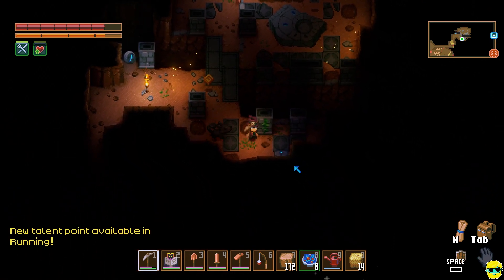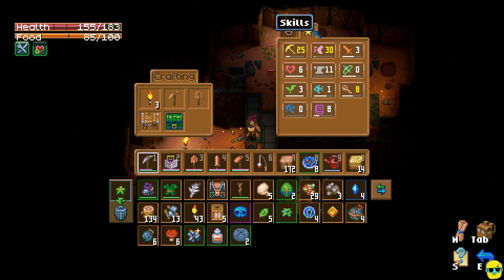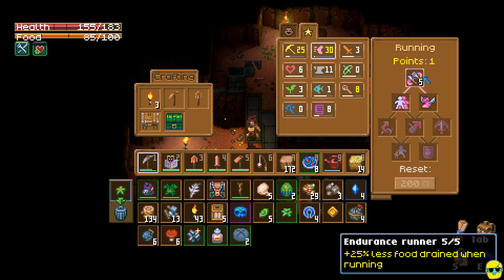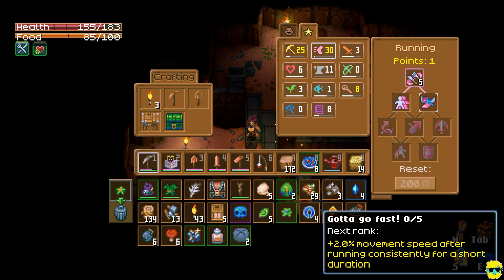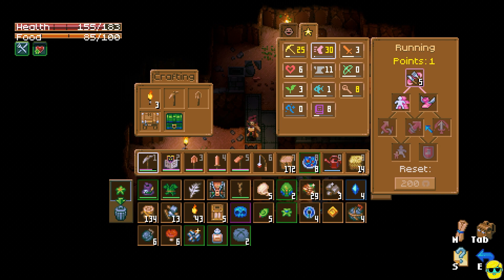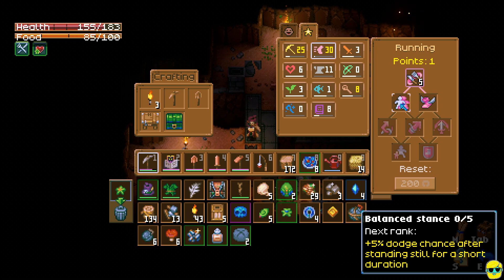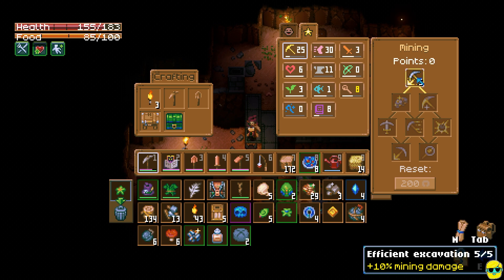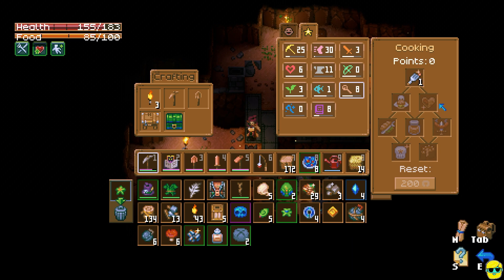Talent point! Check it out — running. Hey, look at this. I moved to the next tier, so it's movement speed or 5% dodge chance after standing still. I don't even know how to dodge. Want dodge? And then 5% food from cooked food — that's great. Awesome.